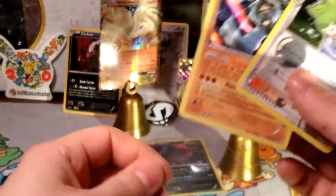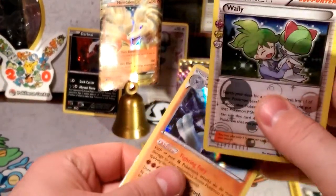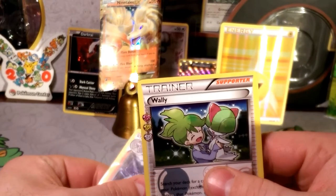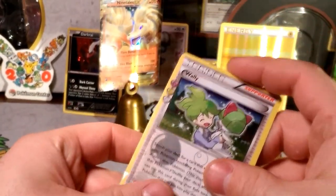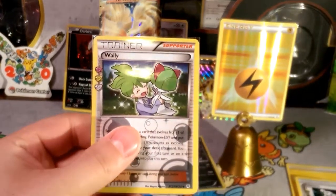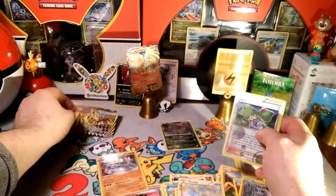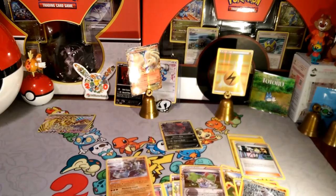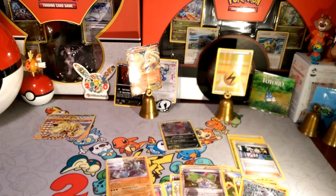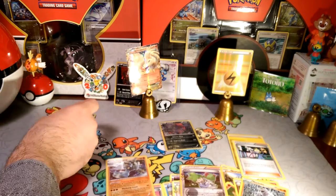Very nice, very nice — it's been a good week. I'm going to pan out the camera and lay out what we've gotten this whole week, because it's actually pretty good opening for six days in a row, between one and two packs — two packs only in the last two days. Let me sleeve up a WALL-E and then back up the camera. So pretty cool — we got four BREAK cards: a Mandibuzz BREAK, an Arcanine BREAK, another Mandibuzz BREAK, and a Crobat BREAK.